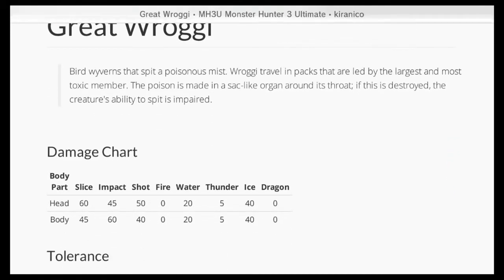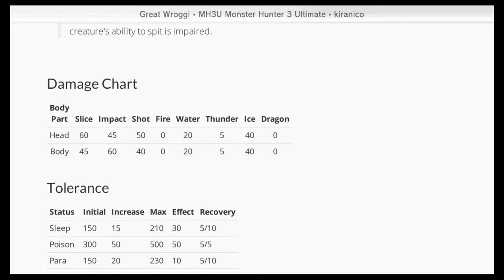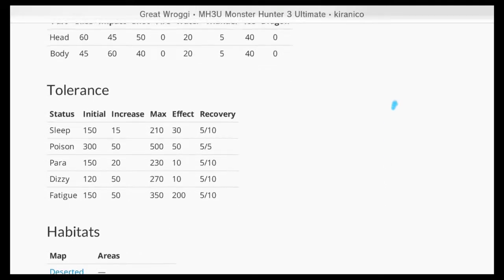Let's check out its damage chart — it's very similar to the Great Jaggi. It only has the head and body area, and it is very weak at the head. It is weak against water and ice, a little bit with thunder, but it's immune to fire and dragon. So you'll want to bring a water or ice weapon if you have one.